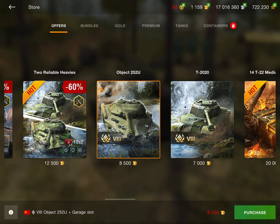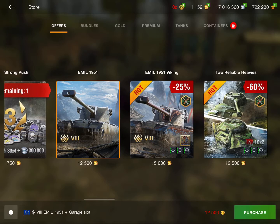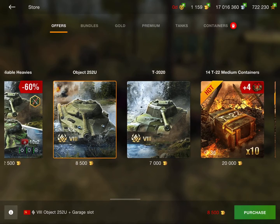Moving on, we have two reliable heavies with separate deals. I would recommend the Object 252U deal. The T-2020 is, in my opinion, a horrible tank and really not worth it — I wouldn't spend another 4,000 gold just to get it. That said, if you want the T-2020, this bundle is a decent deal since it's the same price as the Emil 1951 but you get two tanks. The Object 252U is an amazing tank, one of the best at Tier 8, and I absolutely love it. I may already have a new review out on it, so go check that out too.